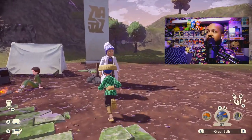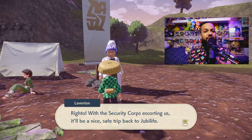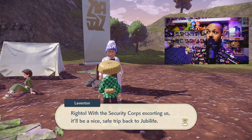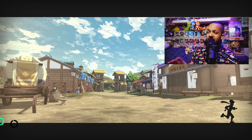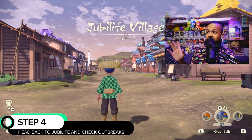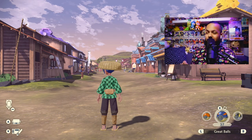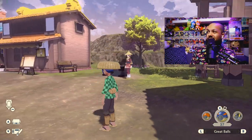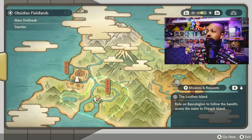So the next thing we're going to do now is head to Jubilife. The reason we're heading to Jubilife is this is going to reset the Pokemon spawns that are there in the mass outbreak. That is the next step. So we're going to go ahead and check again, and we're hearing reports and we still see that the Stantler is still on the board.